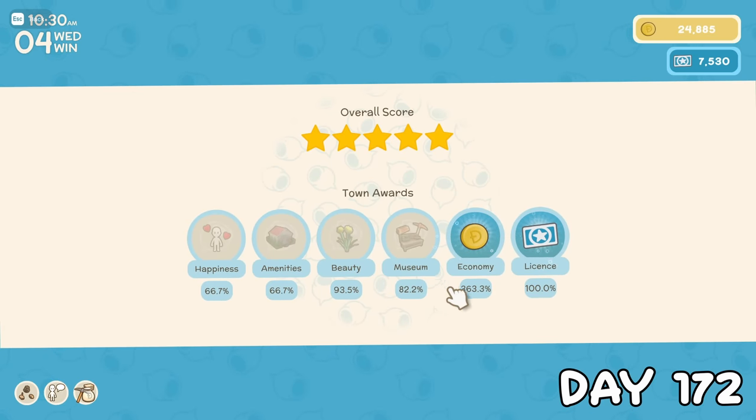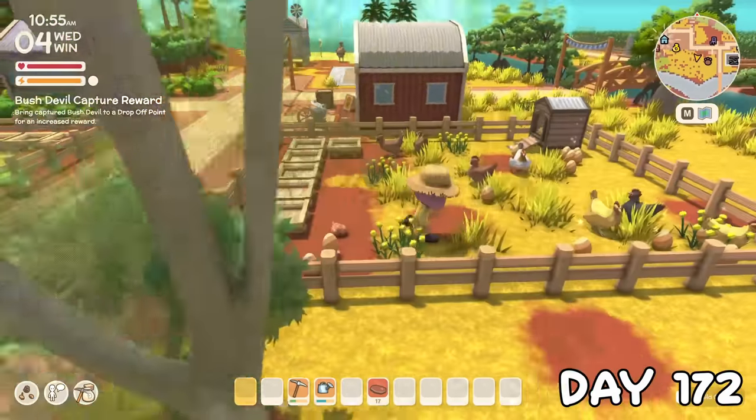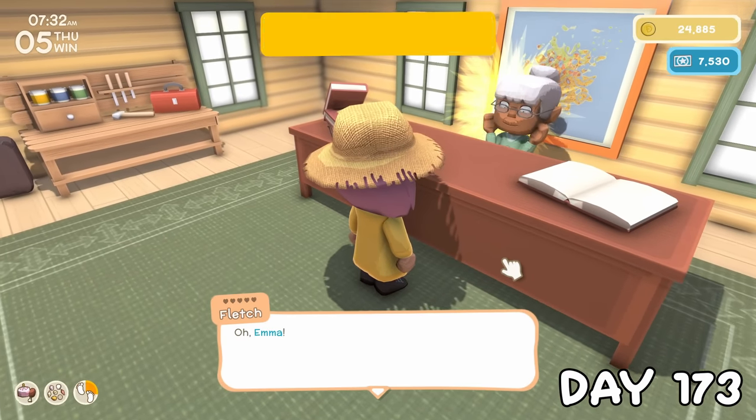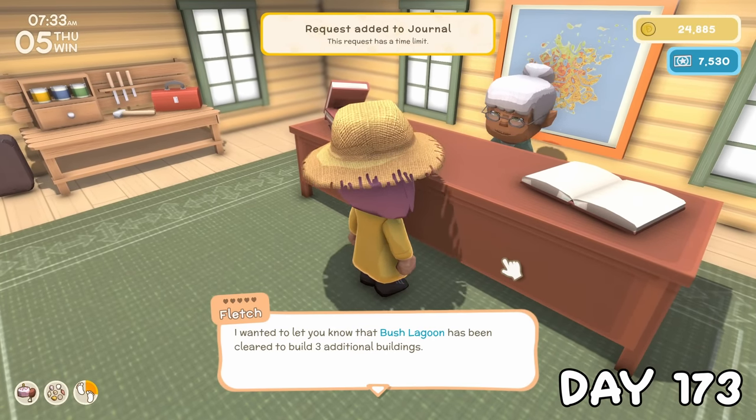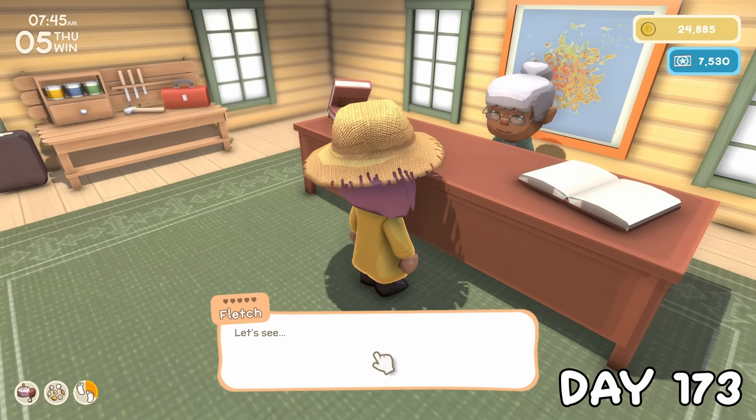This actually gave time for the new housewarming update to come out, meaning the remaining days we get to explore some of the new things the game has to offer. On day 173, Fletch told me about the three new houses we can now build. The main reason these were added is so that co-op players can also have a house of their own, but really you can use them for whatever you want.